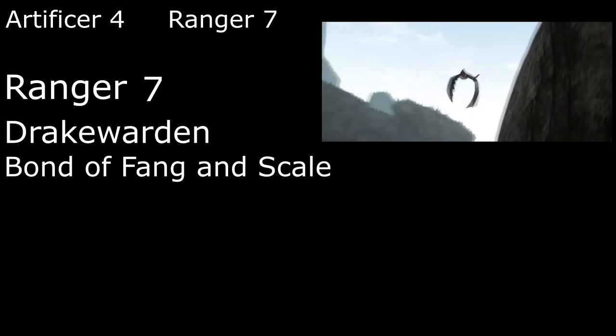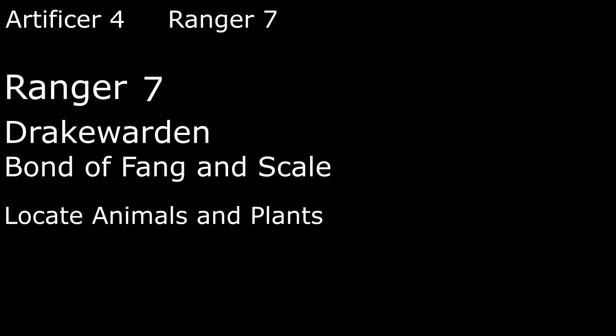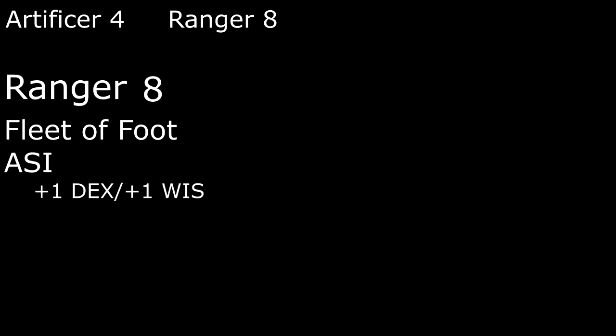He's still small so we can't ride him, but hey — he's actually probably about the same size he was in the original books. We get another spell at seventh level, but spells are not exactly Hiccup's focus, so we'll just go with Locate Animals and Plants. At eighth level we are Fleet of Foot, letting us Dash with our bonus action, and we get another Ability Score Improvement, rounding off our Dexterity to 14 and our Wisdom to 16.